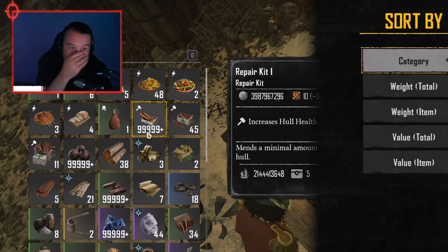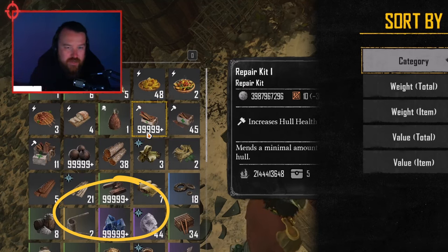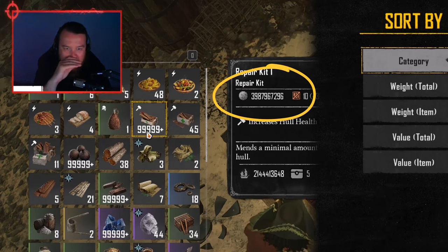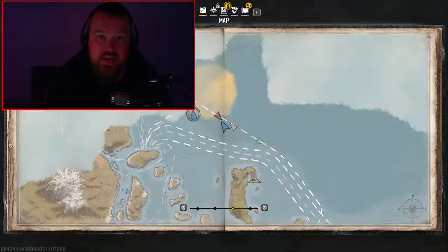This bug — this is some weird stuff. Like, 999999999 of all these items, and look at the gold that it's worth: like 3,900,879,667,000 silver. I can make some serious money out of this bug.